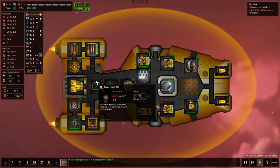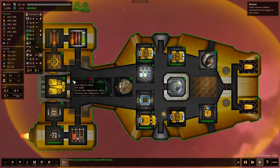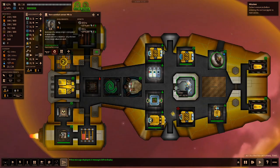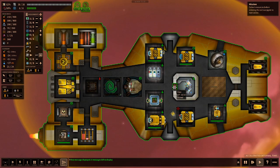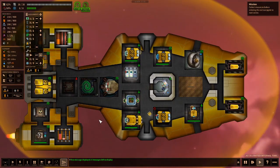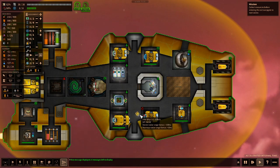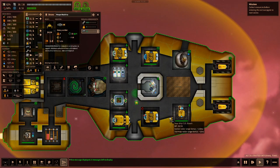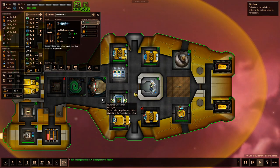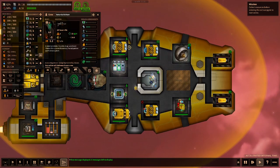The ship overview: you've got engines, a reactor, guns, missiles, scanners, where your pilot is — you can open and close the door — storage, and shields. Our crew is a nice little setup, just sitting here and not doing much — just relaxing, chilling out.